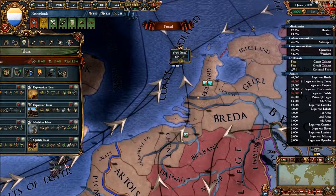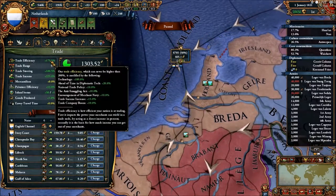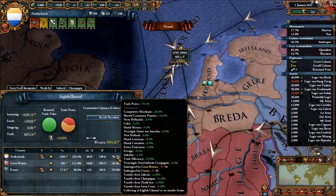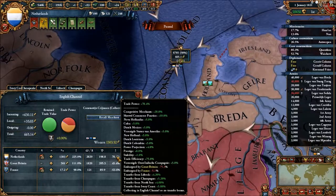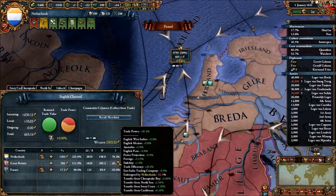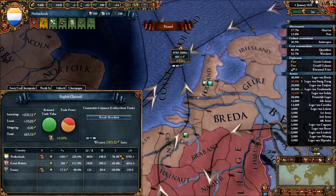Your trade efficiency, which you can find on the trade screen, is at 175% right there. Anything over 100% just adds to the multiplier — I get plus 75% because I'm at 175%. Being embargoed by Great Britain is really costing me a lot. The more trade power someone has, the more an embargo works against them. I'm being embargoed by France and Great Britain — Great Britain has a large amount of trade power here at 4,633, whereas France has very little, so France's embargo is barely hurting me and Britain's is hurting me by a lot.